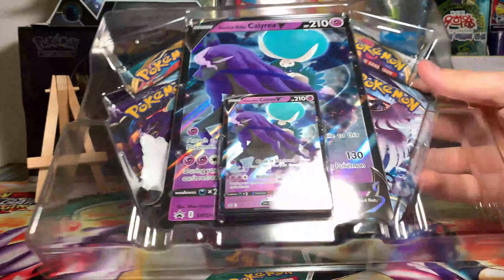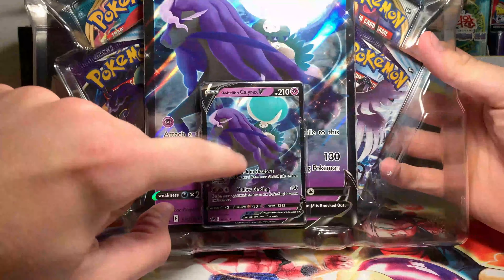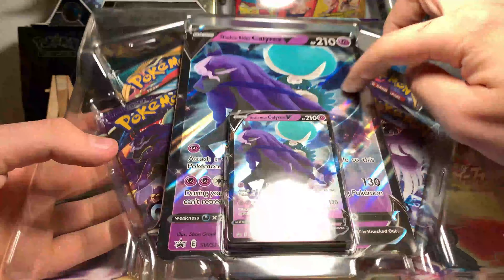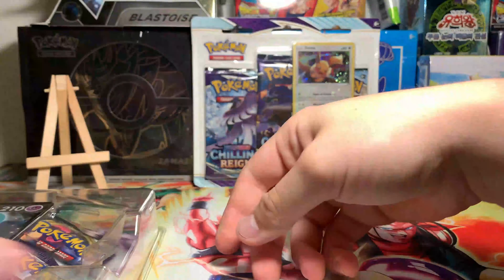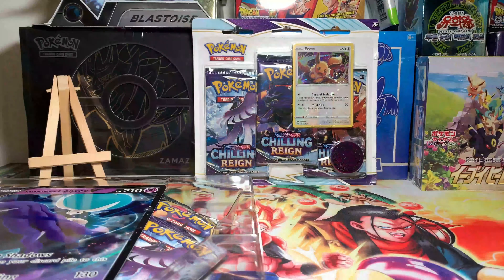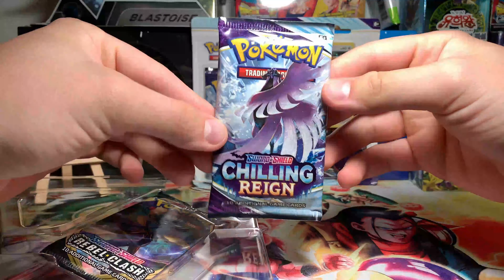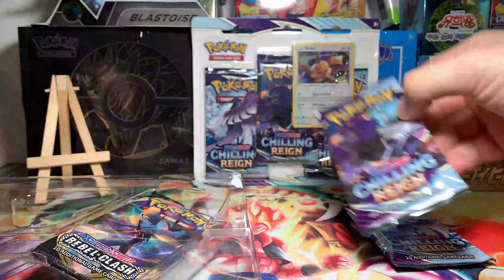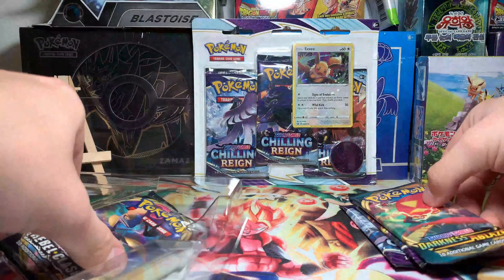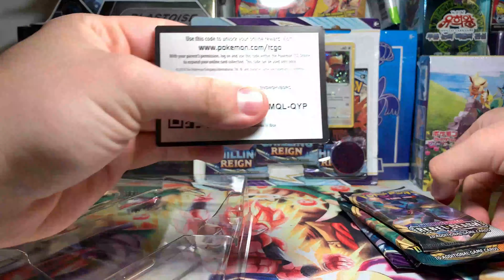I'm just butchering this box to death — the box doesn't really fit on camera so apologies for that. There we go, now it's out. Obviously we get the Shadow Rider Calyrex promo like usual, and we get the big promo behind it. Let's peel off the plastic. In here we get: one Chilling Reign, two Chilling Reign, one Darkness Ablaze, one Rebel Clash, and half of a code card for the whole entire box.